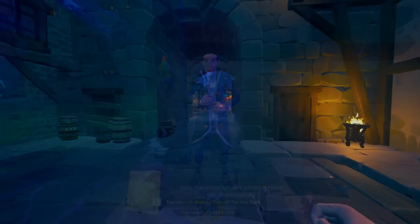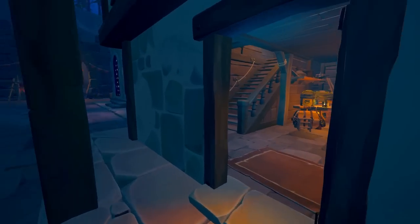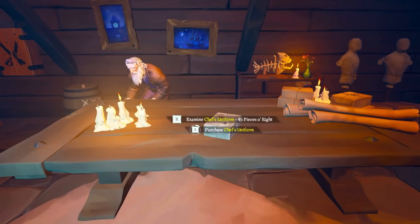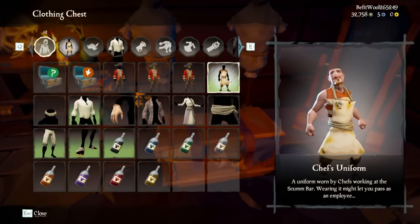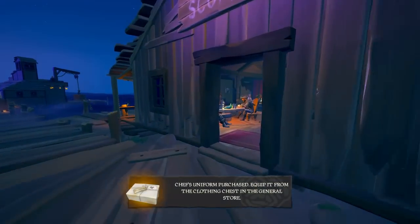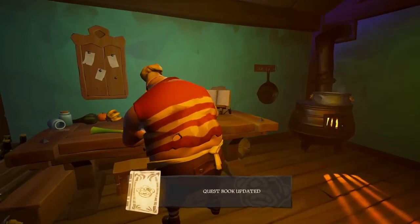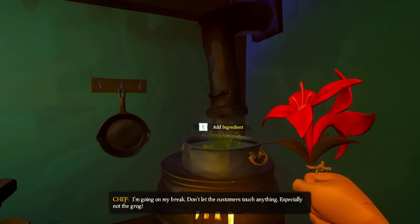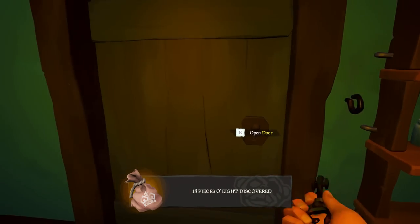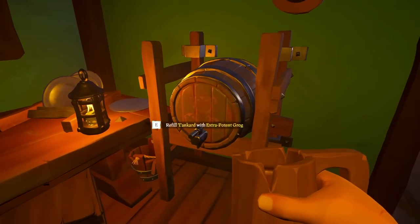You have now completed step one of the Tall Tale, and you must move on to acquire the chef's uniform, which requires 45 pieces of 8 coins to purchase. Head on over to the general store and purchase the chef's uniform, equip it in the clothing chest, and then run on over to the Scumbar and go into the kitchen. Cook the meat stew following the recipe book, which basically requires you to put everything you can pick up in the room into a pot and fish for one red herring. Once this is done, just leave the stew where it is, as we don't need it just yet.